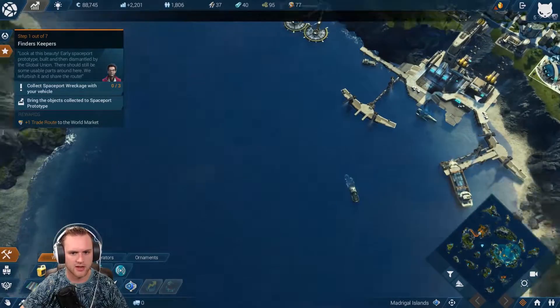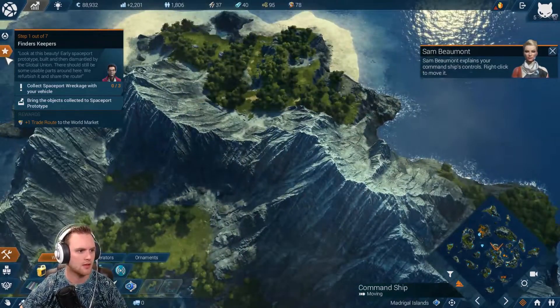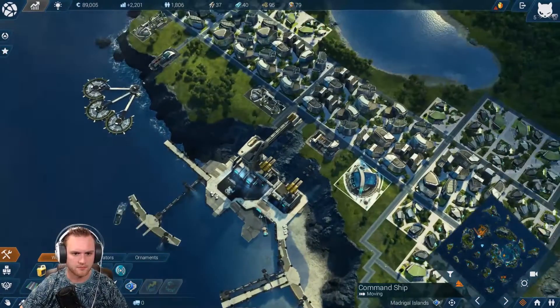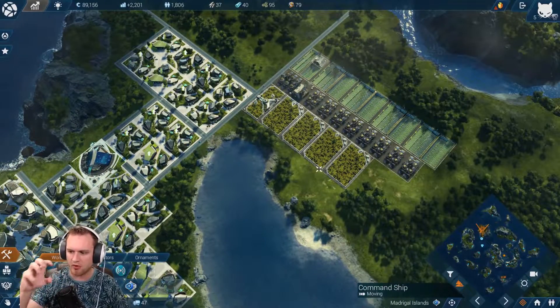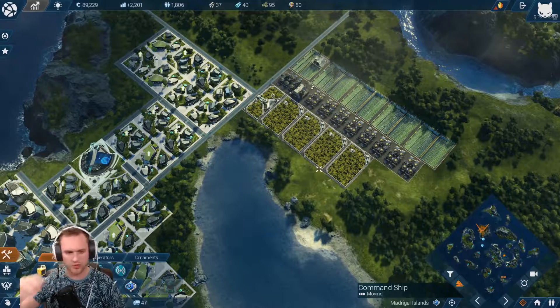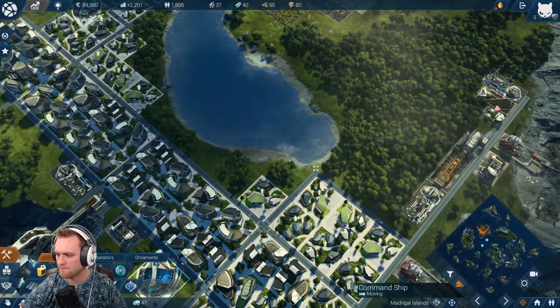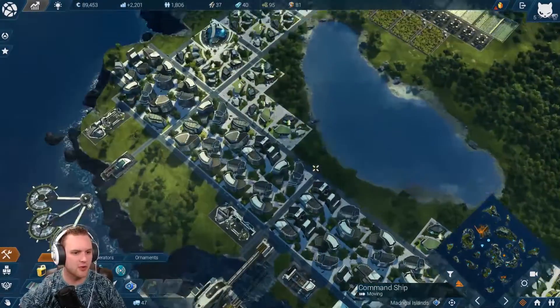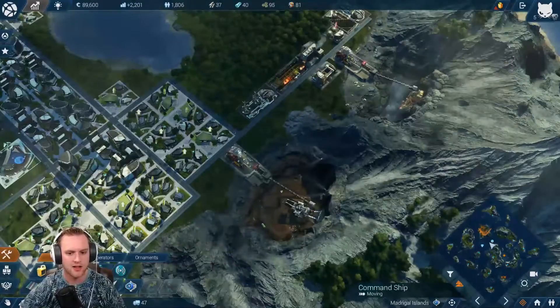First off, we're gonna take our ship and go down here and start working on this. Our main goal right now is just to increase the number of humans we have, which will increase the size of our company, which would then increase everything. So our goal is basically just to fill up this entire area.